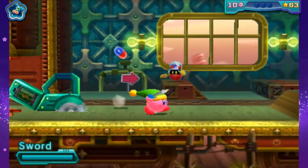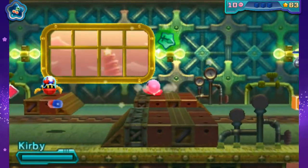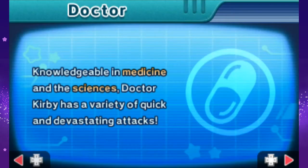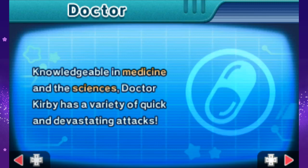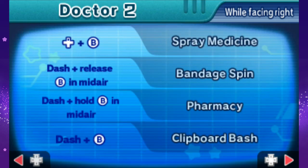Hello there! You look like a new ability to use! Let's check it out! Doctor! Knowledge in knowledgeable medicine and sciences — Dr. Kirby has a variety of quick and devastating attacks. So we got Bouncing Capsule, Tail Bopper, Science Lab, Research Vault. Wait, what? Spray Medicine, Bandage Spin, Pharmacy, Clipboard Bash? What the heck?